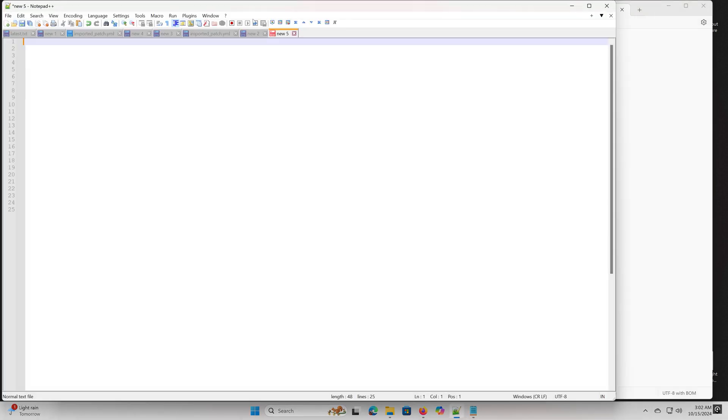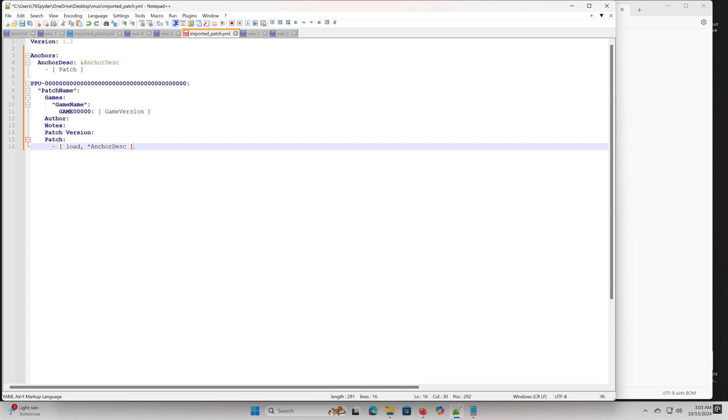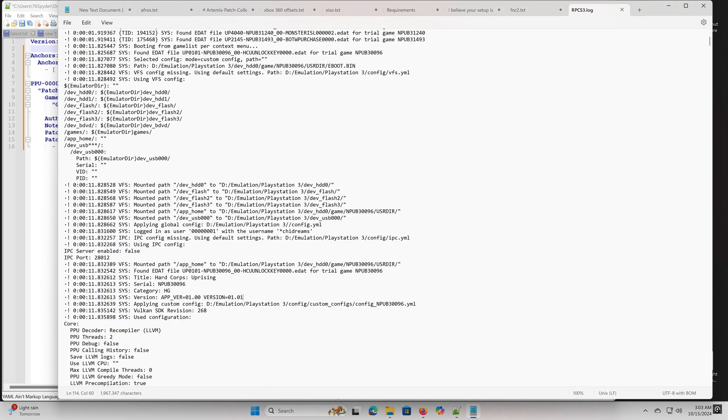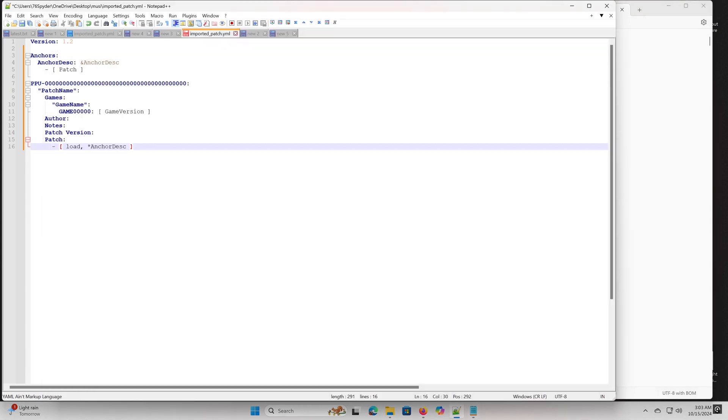Let's create the patch file step by step. I chose the anchor format because it simplifies the process for me with numerous small codes. You can use the standard version too, depending on your preference. In my latest patch versions, I've been including the full game description along with the version number.